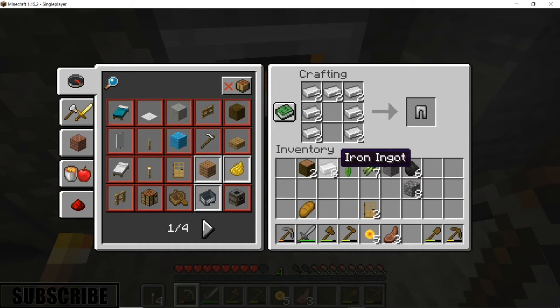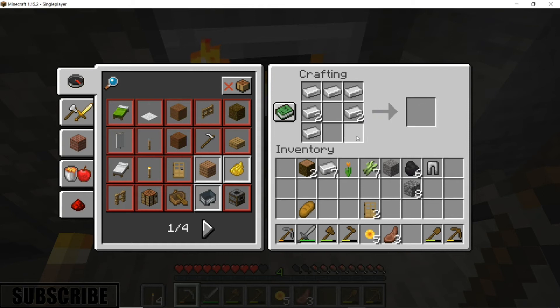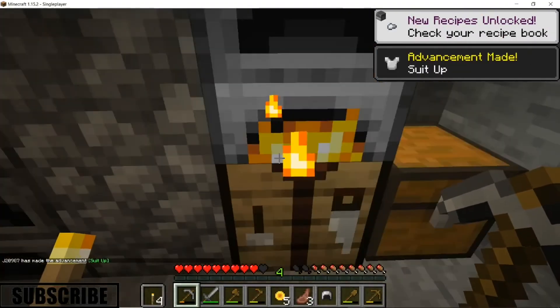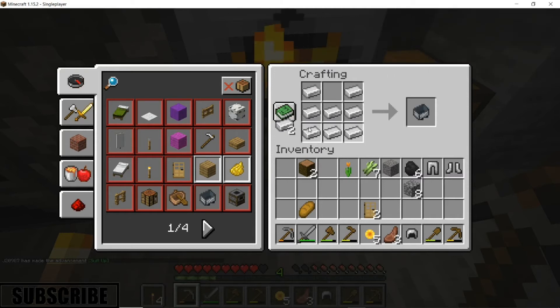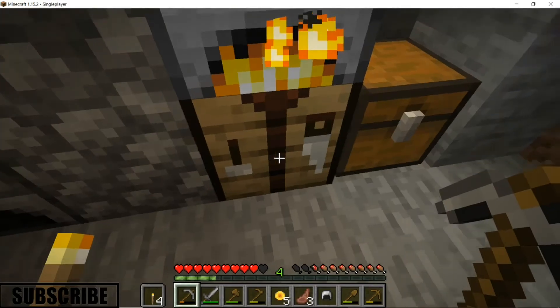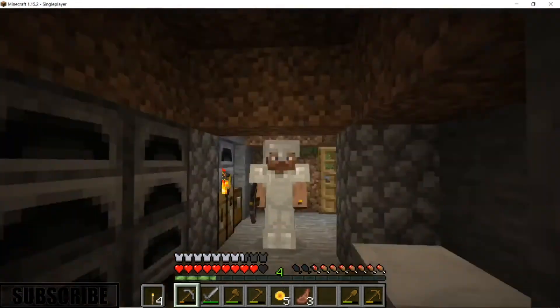Let's craft the legs, add those, and then the chestplate. There we go — chestplate on. Stylin'! It would be cool if you could dye armor like leather — specifically the iron since it's just plain grey, not diamond which is already colored.